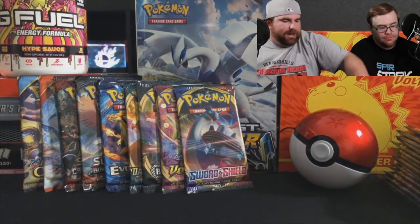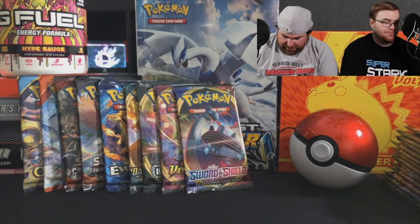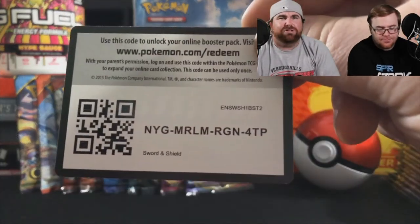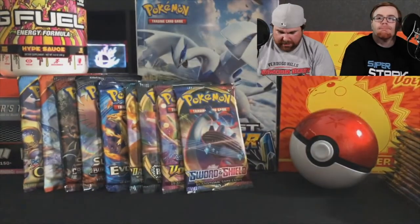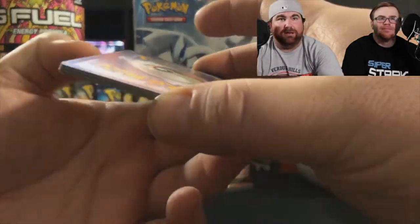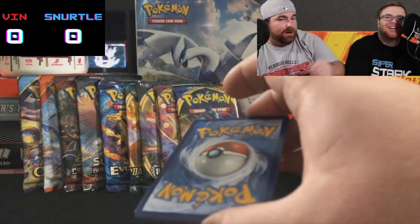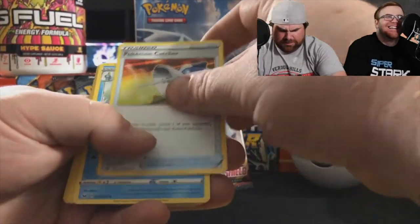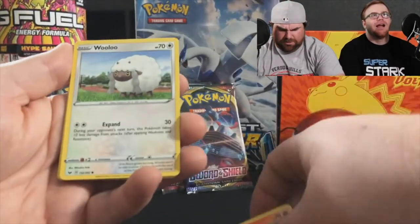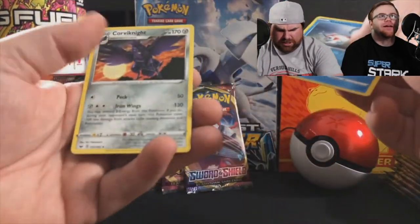We're just gonna run through today because we have 72 packs to open — that's a ridiculous amount. It was a fun journey though. I was out coaching baseball and I got to do some of this with my dad. What's it gonna be? Fire, Fire, Psychic, Electric. Here we go: Sobble reverse holo, Goldeen, and a Corvinite.